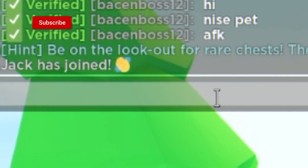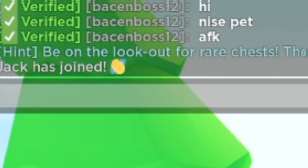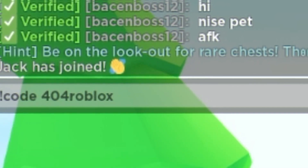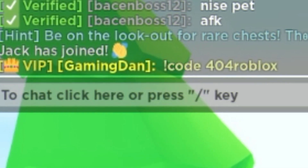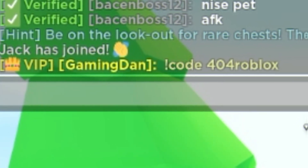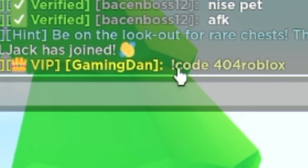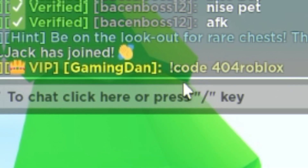To start off, we're going to type some codes in the Roblox chat. First, type the code '!code 404roblox' in the chat — this one should give you a triple coins boost. The reason we're entering them here is because they recently removed the redeem game code section from the shop and moved it to the chat instead. So you'll want to use the command '!code' followed by the code to redeem them.